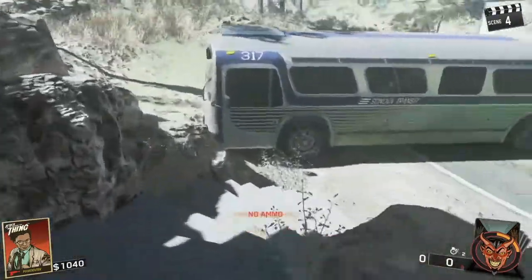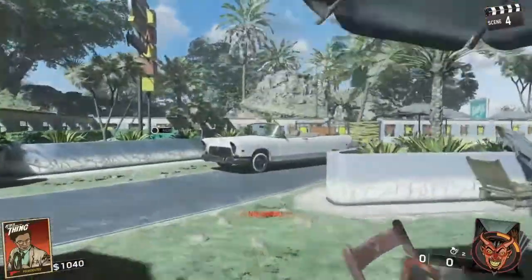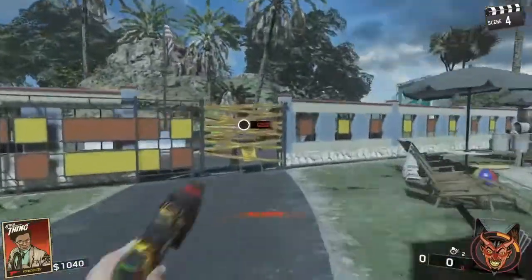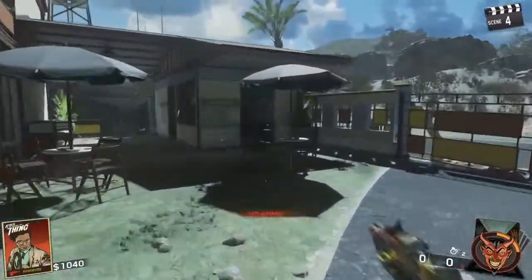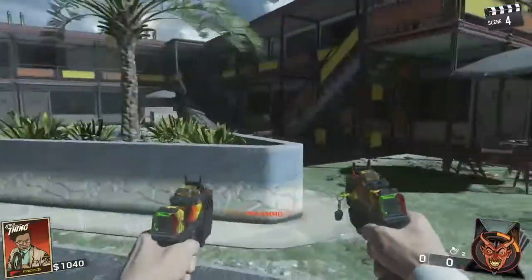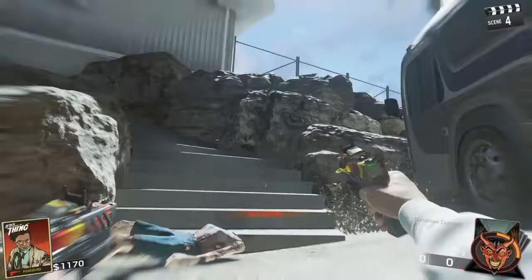The second part we're going to find is right next to the bathroom toilet. Make sure you have enough points to open all these doors, otherwise you're going to be in a sticky situation.